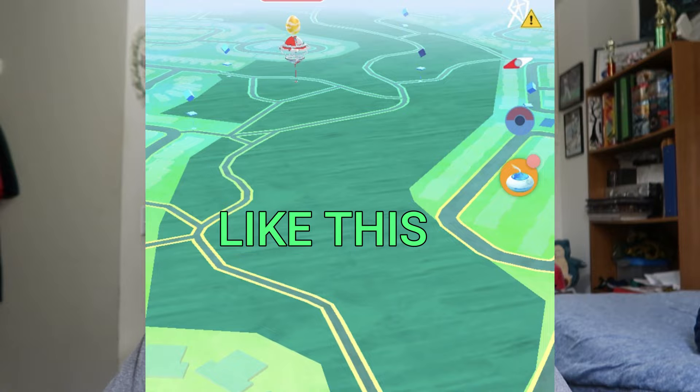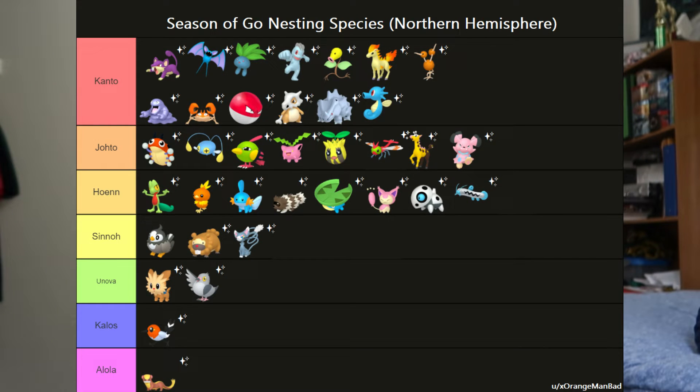Let's go over the quick rules and how we're going to determine what Pokémon are nesting and how we clearly say it counts as a nesting species for that generation. We're going to be looking in green areas — dark green areas that are considered nesting zones — and if we find at least three of the specific Pokémon in one spot, we'll consider that generation done.